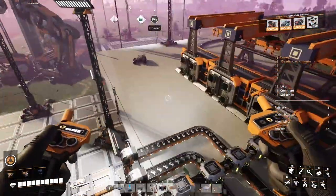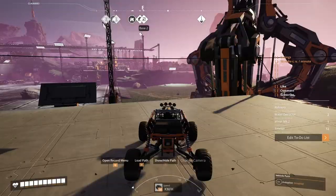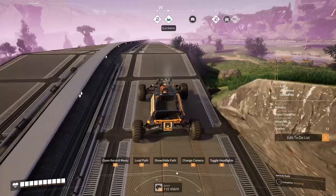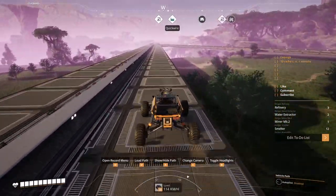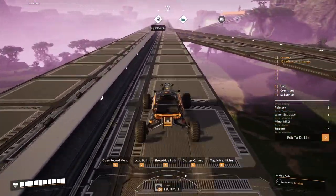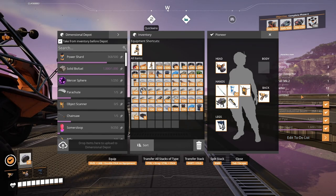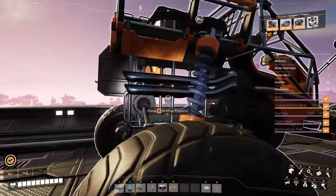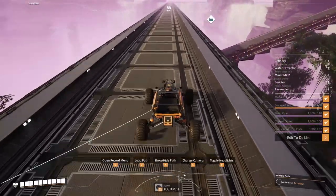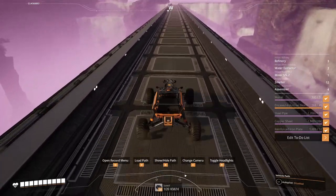They're gonna be delivered in here with the same logistic train. I put it in writing here what I think we're gonna need. Something like that: three refineries, two water extractors, one miner mark 2 because we gotta grab coal, smelters, assemblers — I don't even know what else. I feel like I'm missing something but maybe I'm not.